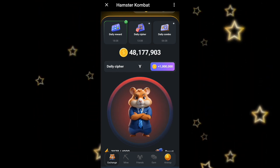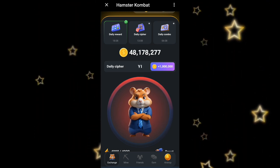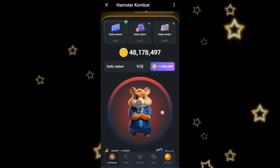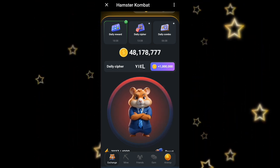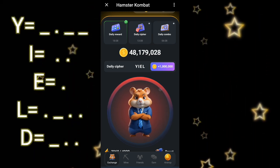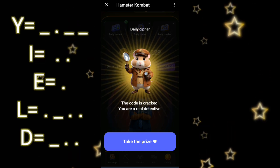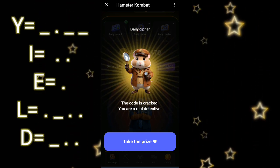Once you've gotten the letter Y, you are going to tap twice to get the letter I, then tap once to get the letter E, hold and tap twice to get the letter L, hold and tap twice to get the letter D. That is how you unlock the daily cipher for today — the word is YIELD — and that is how you can unlock it.